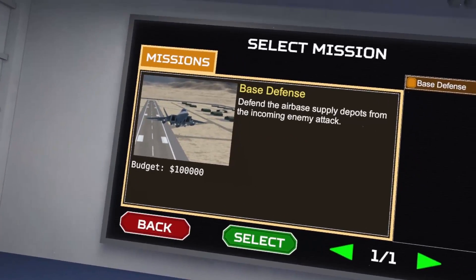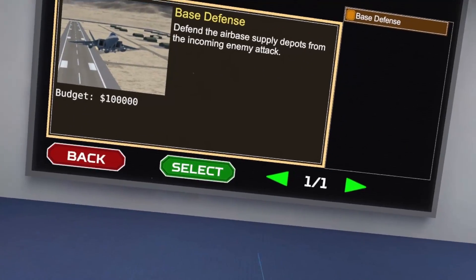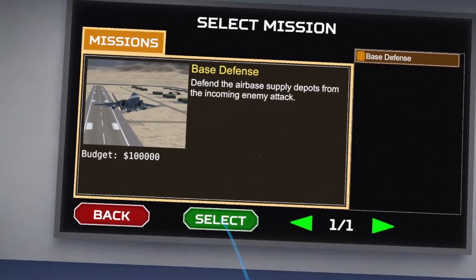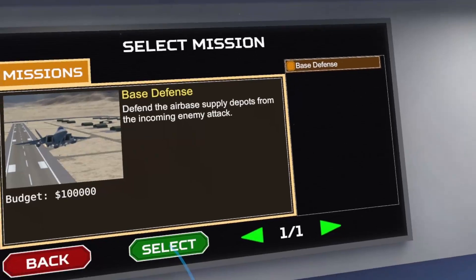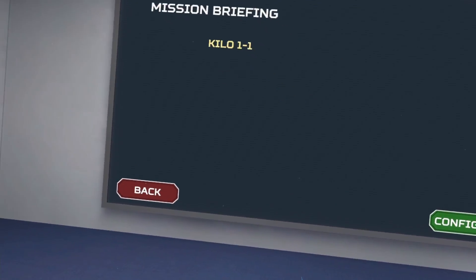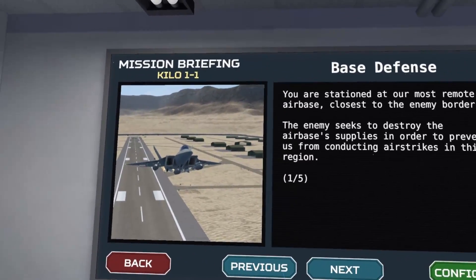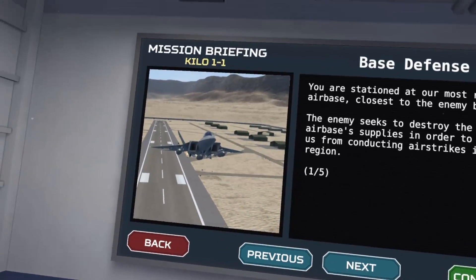Defend the airbase supply depots from incoming enemy attack. We don't want our supply depots destroyed. Anyway, let's start as Kilo One-One. Unlike the island campaign, our call sign remains mostly consistent — we're Kilo One-One throughout the entire campaign.